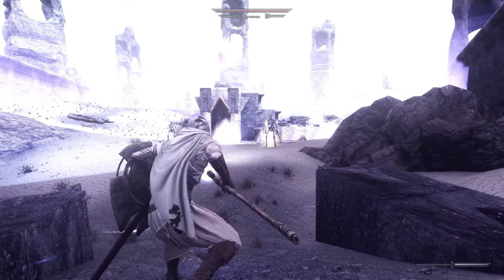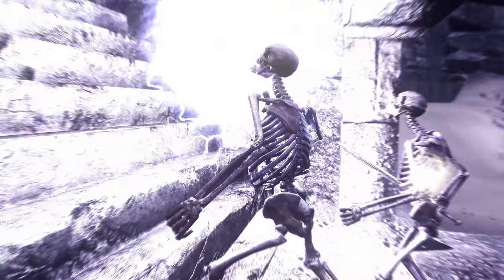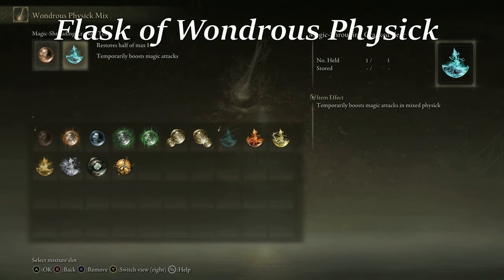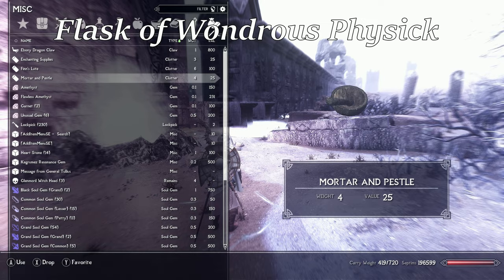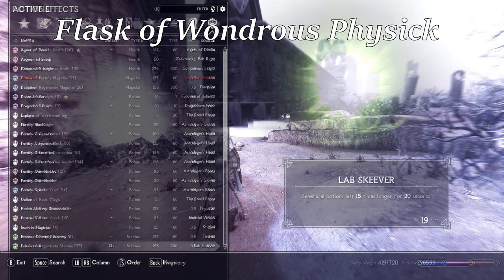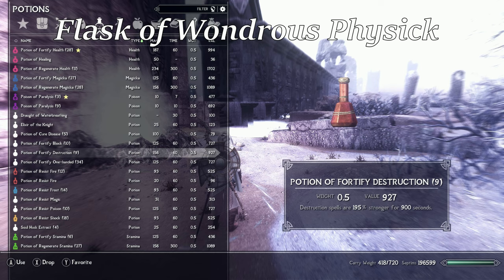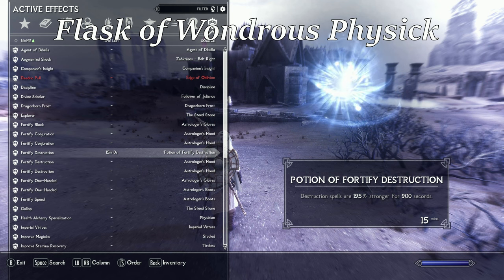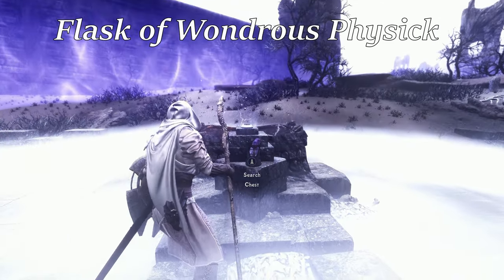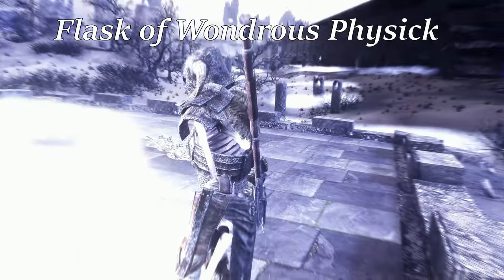This build and playstyle tend to be fairly basic: blast enemies from afar with your staff, and block them with your shield — hack them with your sword if they get too close for comfort. However, we still can do some fun combos. The first combo is the Flask of Wondrous Physic: activate your portable mortar and pestle to proc the Lab Skeever perk, then take a few fortification and regeneration potions to massively buff your damage output and survivability. I found it more fun and balanced to use only two or three buff potions — I'd always use a strong Fortify Destruction potion, along with Resist Magic facing enemy mages or dragons, and Fortify Health or Regenerate Stamina based on my needs for each encounter.